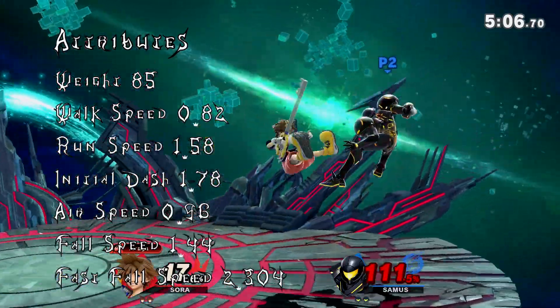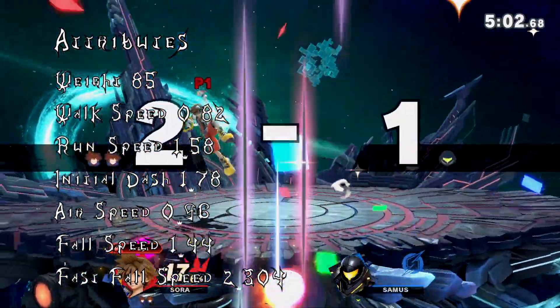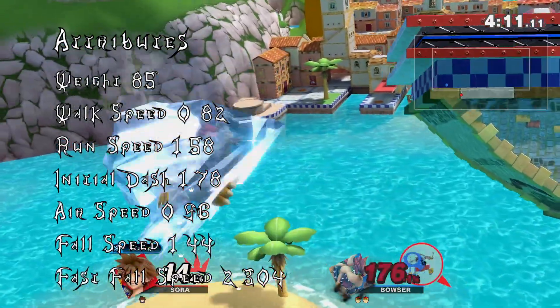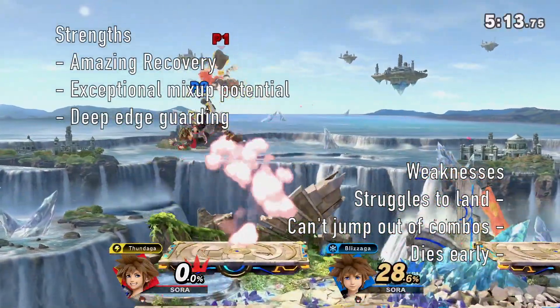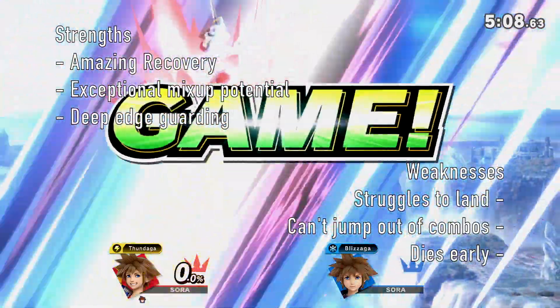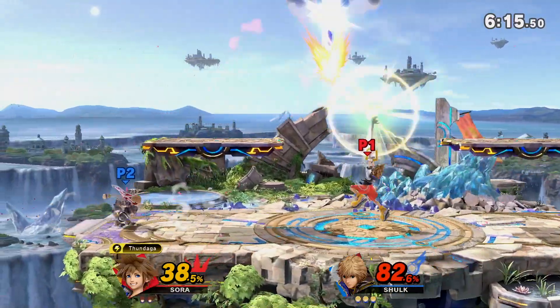Sora is a magical floaty swordsman who soars through the air with disjoints and mix-ups. He pressures shields like no one has before, carries people across the stage, and is blessed with arguably the best recovery in the entire game with his huge double jump, versatile specials that mix up his movement and stall his fall to make him virtually impossible to edgeguard. Those very tools also provide an outrageously powerful advantage in neutral, getting his opponents into the air and keeping them from landing.